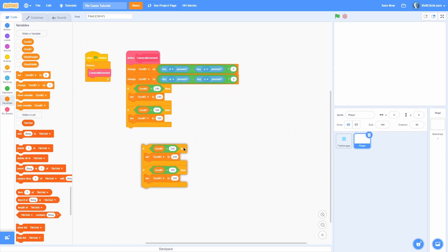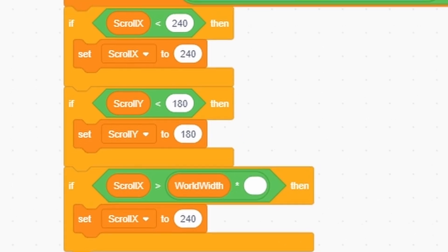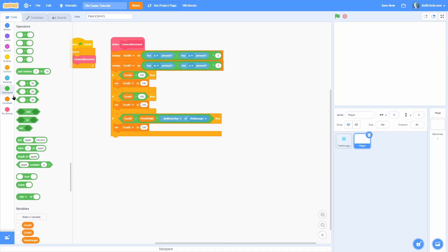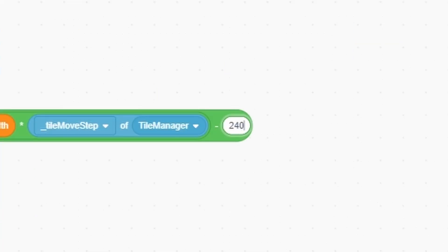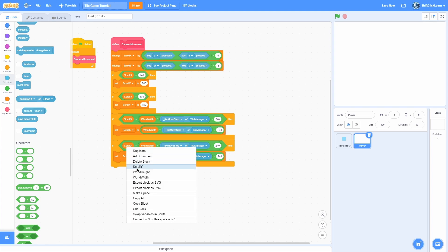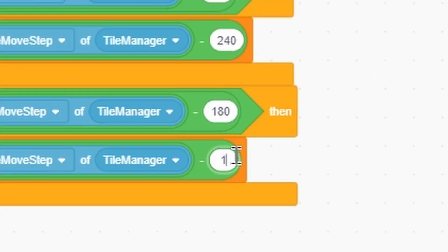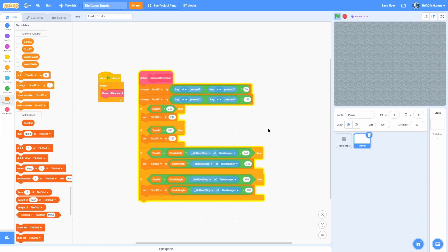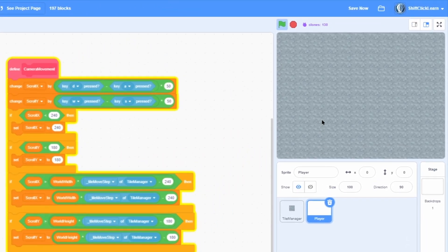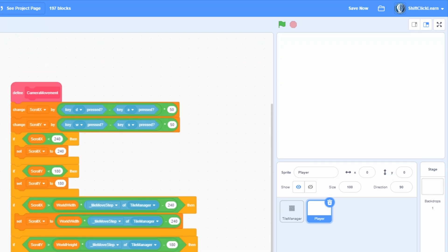Now limit the upper-right bounds. Check if scroll_x is greater than world_width times tile_move_step of tile_manager minus 240, then set scroll_x to that value. Duplicate it and check if scroll_y is greater than world_height times tile_move_step minus 180, then set scroll_y to that. Make sure you change this second block to set scroll_y — I accidentally set scroll_x twice. Now once you reach the top of the world it limits, same for left and right.